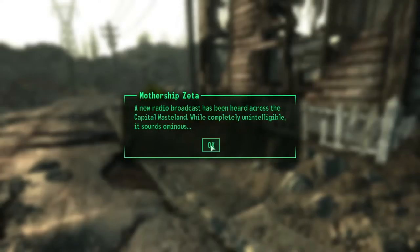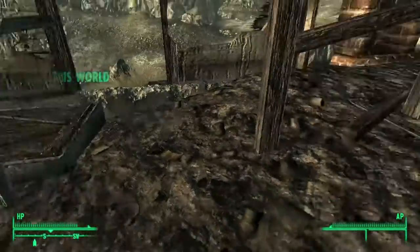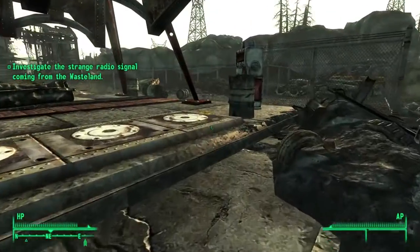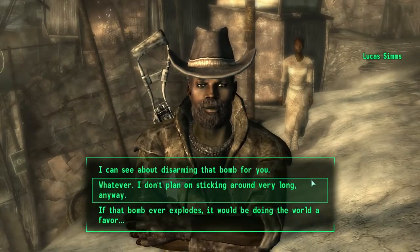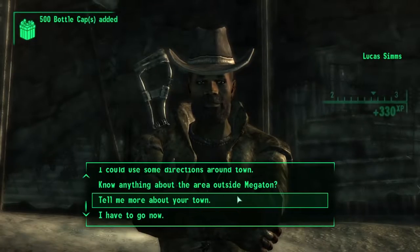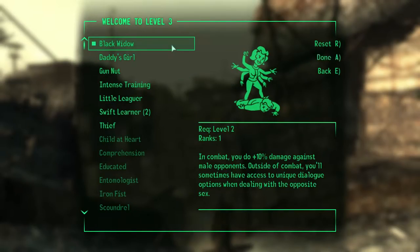Before heading off to meet Werner, there were a couple of things I wanted to do first, because before entering the train tunnel and using the cart to travel to Pittsburgh, I would have to buy the slaves from the pit raiders for 600 caps. I didn't have that kind of money, being the fresh-faced vault dweller that I was, so I had to make some. After travelling to Megaton and convincing Lucas Sims to give me 500 caps, I already had the majority of the money I needed, and hit level 3 after disarming the bomb, increasing melee weapons to 50 and medicine to 33, also choosing the Black Widow perk.